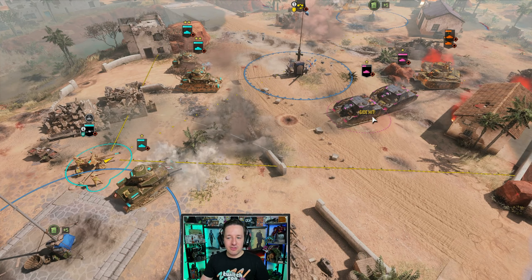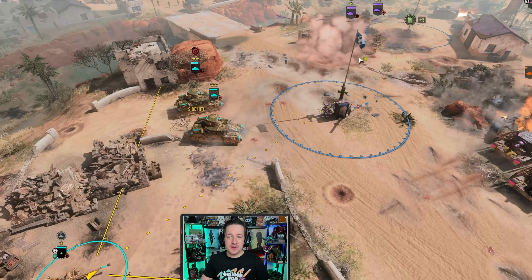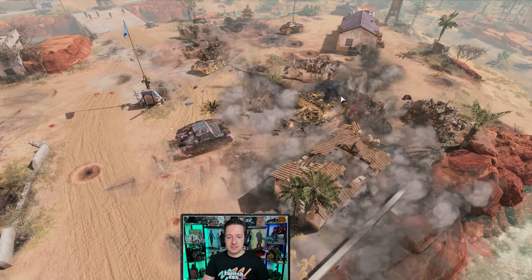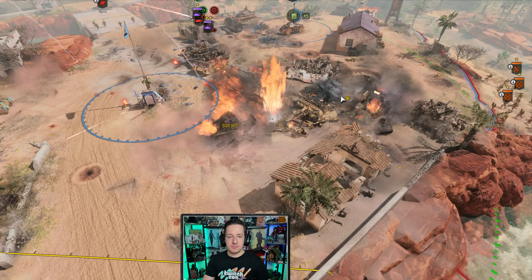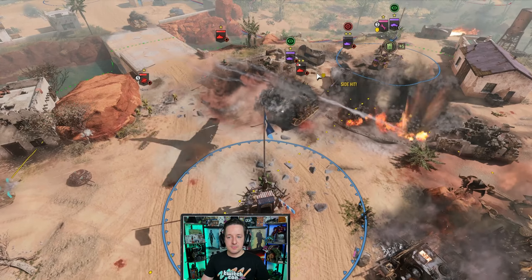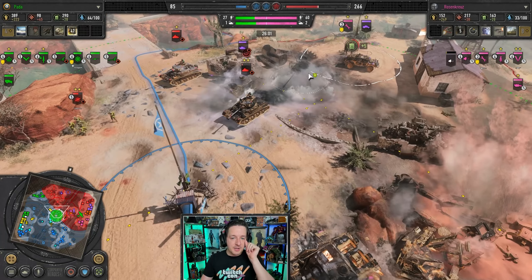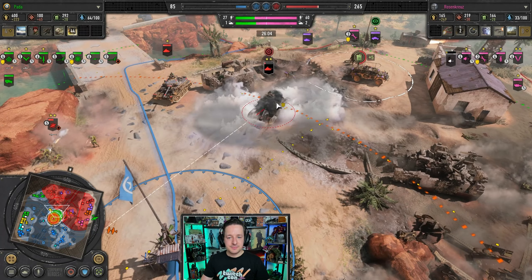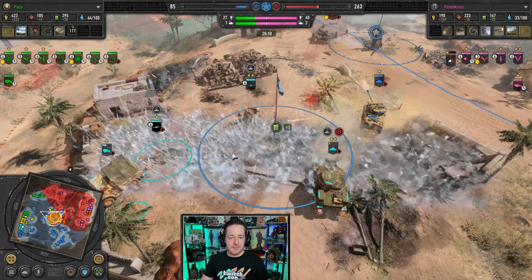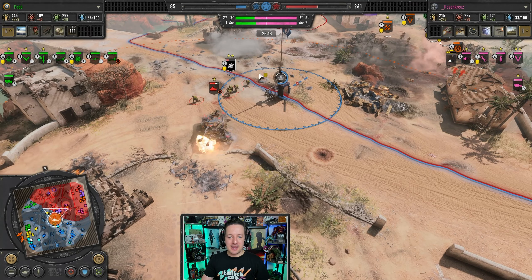Massive armor battle — multiple Grants trying to hold the line, Brumbar taking a lot of hits. Here come the Panthers and Panzers with artillery hitting their own men. Nice artillery reduces the Panzer III by quite a bit. Grant goes down. German armor losing it quite a bit in the back. Grants are down quite considerably. Six-pounders in the back being hit by German air. Panzer IVs managing to push the enemy back, Panzer Jaeger squad managing to hold on to mid.